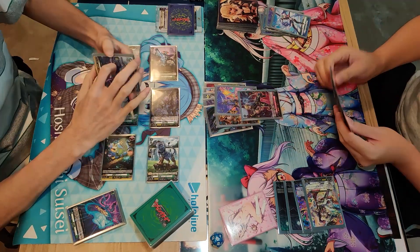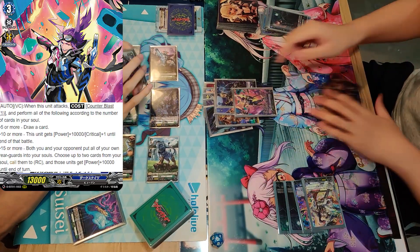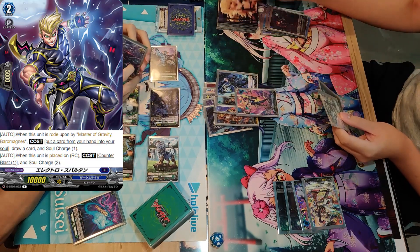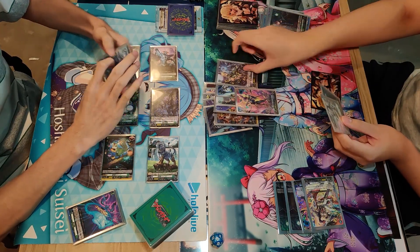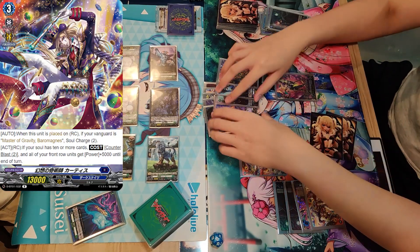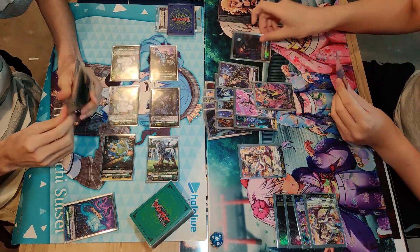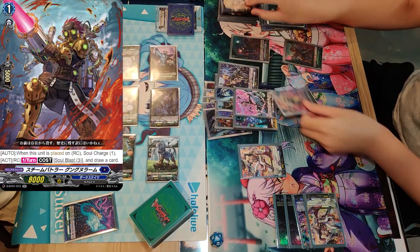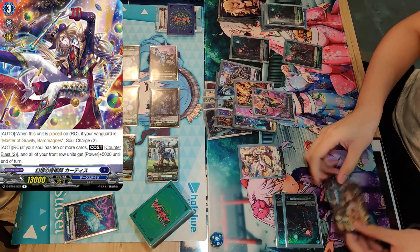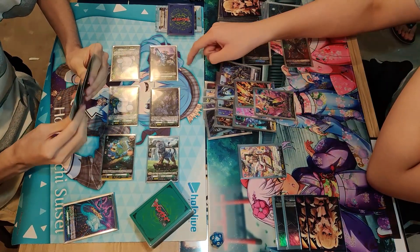What will this turn actually change? How will it unfold? He goes for the Barrel Magnus here, discarding the Great Two. Because of the Great Two ability, he's able to Soul Charge One from hand, drawing one and Soul Charging one more card, accelerating himself to 10 Souls already as he calls the Great Three, which will Soul Charge Two. He also calls the Great Two girl as well as this Great One Garner guy, which does Soul Charge One upon calling.